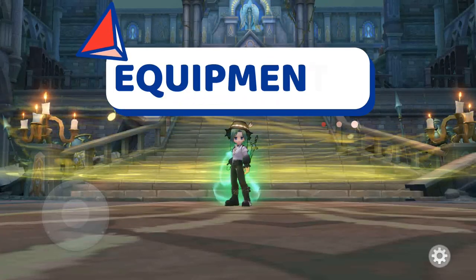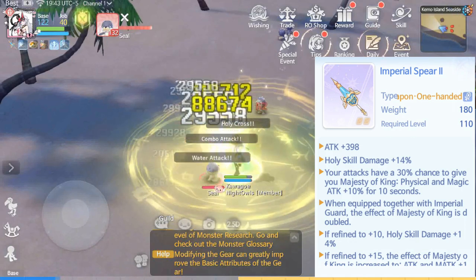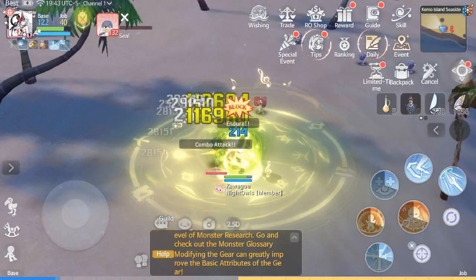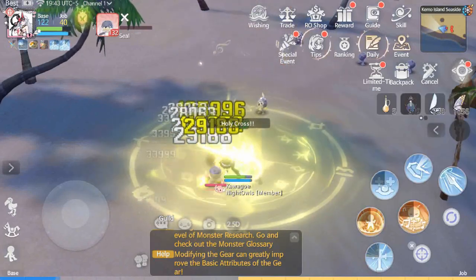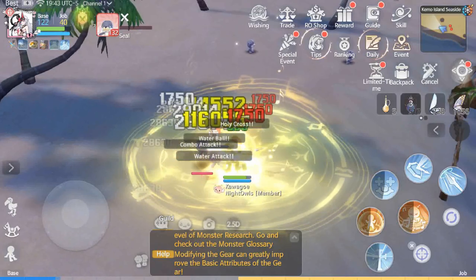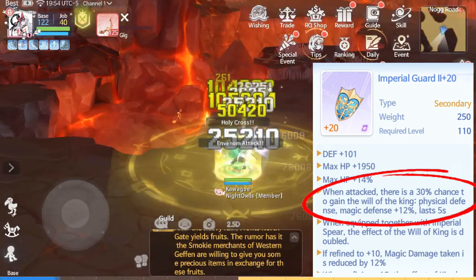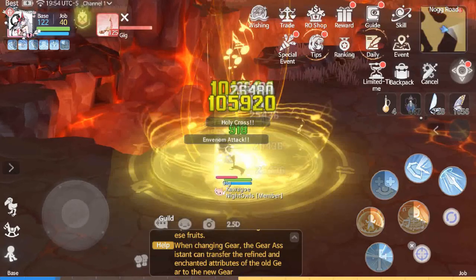Let's check the recommended equipment sets and cards. For the weapon, we will be using Imperial Spear. This weapon increases our Holy Skill damage and chance to receive the Majesty buff that increases our base attack. As for the cards, you can use cards that increase damage to targets based on size, race, or element. You can also use Hunter Play card to restore your HP if you have trouble tanking damage. For the shield, we will be using Imperial Guard. This increases our max HP and chance to receive the King's Will buff that increases physical and magic defense. As for the cards, you can use cards that either add max HP or damage reduction.